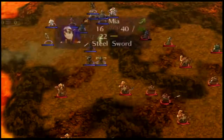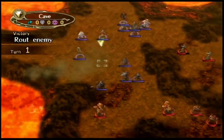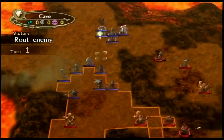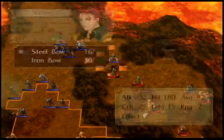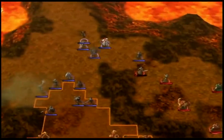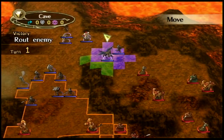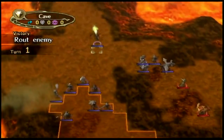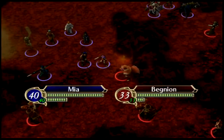Let's see, let's quit this. Put you right here. Alright then, let's see. I'm gonna put you here. Put you here. You go here. Alright then. Let's see here. Let's have Shin on and attach this guy. Put you here. Put you here. Put you here. And you go here.